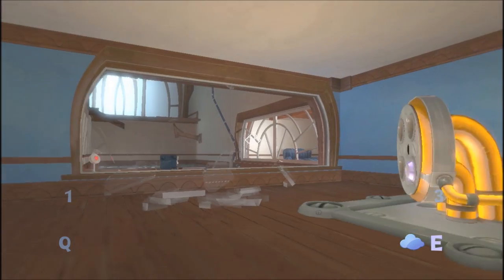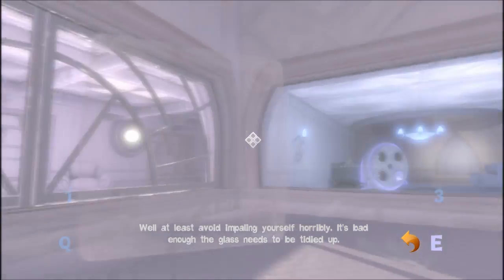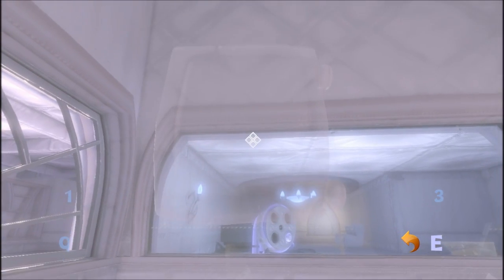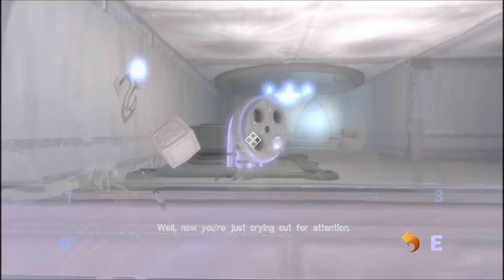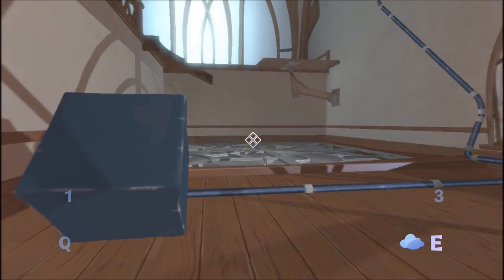To break glass you can throw things at it, but if you throw a fluffy safe it just bounces off. To break the glass you have to turn the safe heavy. The guy gets a bit angry.